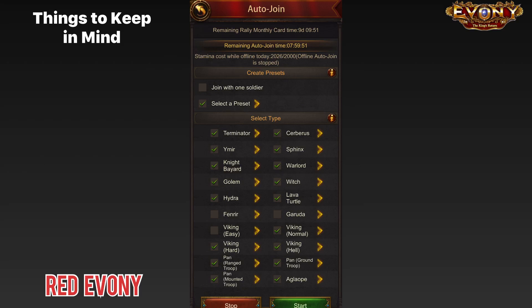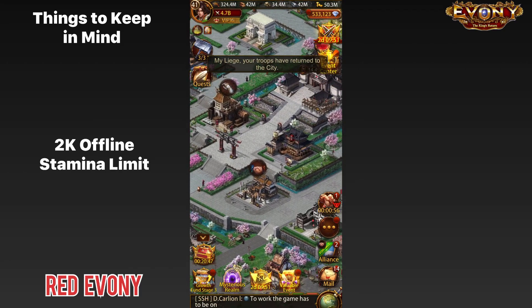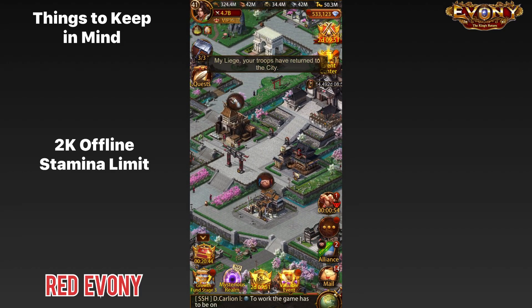The next thing to note is that there is a stamina limit on the bot — 2,000 stamina. This stamina limit is only when you are offline, only when you are not on the game. When you are on the game — let's say you're doing things in your keep and not paying attention to rallies — the bot will be joining rallies automatically. But when you're off the game, you have a limit of 2,000 stamina. When that 2,000 stamina has passed for that day, you will not be able to join any more rallies while offline. The limit restarts the next day at server reset.